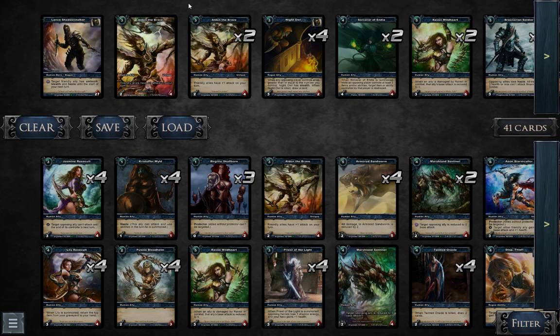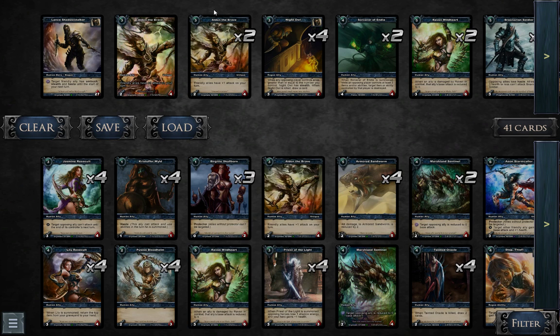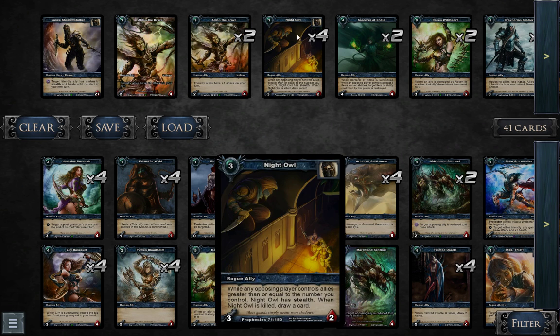We have 3 Holden the Brave, a cool 3-drop that pumps up your creatures — really useful. And 4 Night Owl, which is a key card in this deck because it helps you survive the early game. With the stealth, since you generally have only this on the board, it's really good — because if your opponent draws and plays an early game ally, you're pretty much doing a lot of good trades with this card.